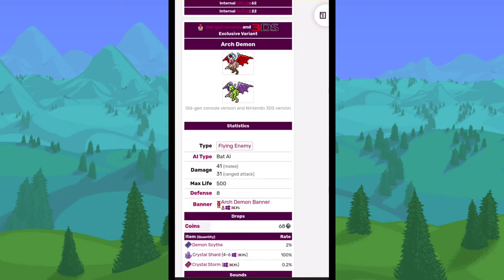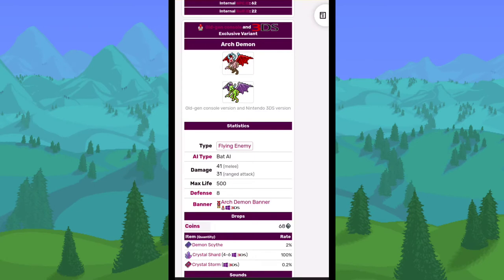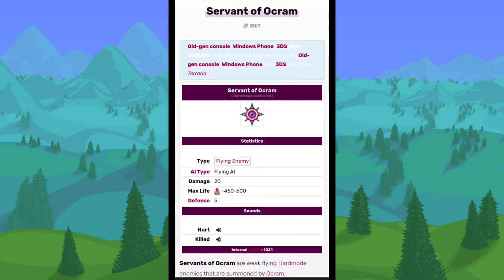The Ark Demon was basically the same as a regular demon, except retextured with slightly different stats. The Dragon Skulls were basically the same as the floating skull in the dungeon — exact same behavior, just slightly different stats. The Servant of Ocram would spawn around while you were fighting Ocram — they would fly around, doing very small damage with very little health, essentially the Servants of the Eye of Cthulhu equivalent.